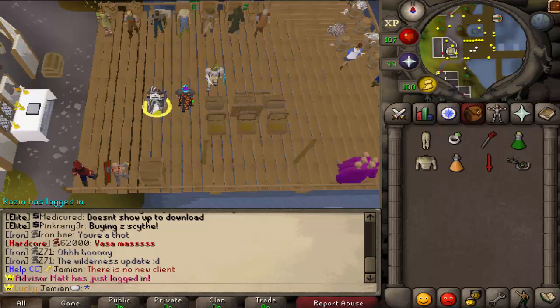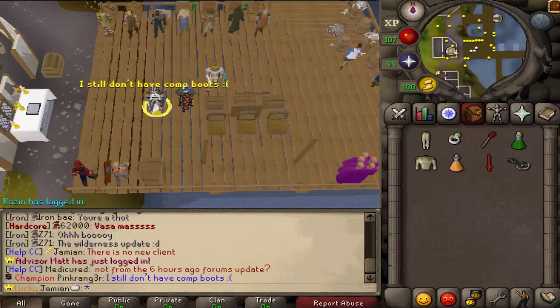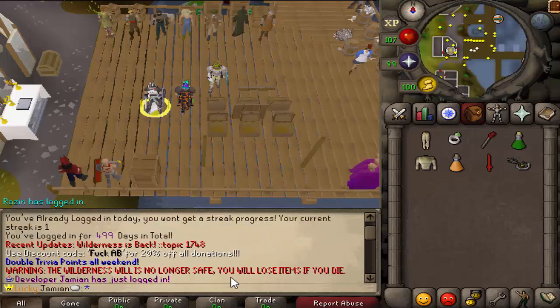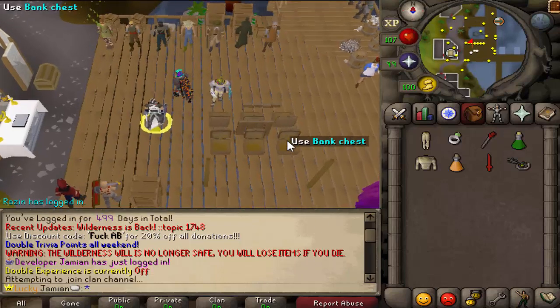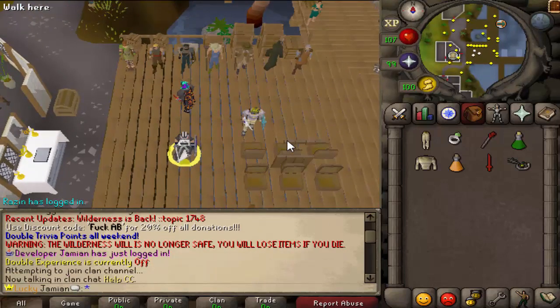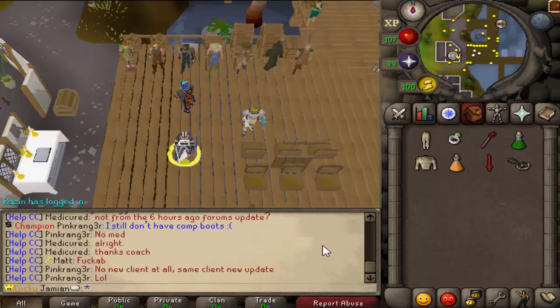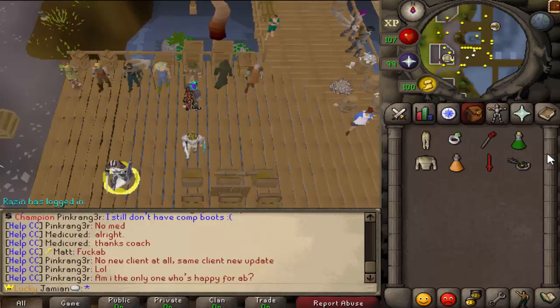What is up guys, it's been a while since I've made a video - I want to apologize for that, it's just been hectic in real life. I'm gonna focus on this update, it is finally out. The title says it all: it's mostly about wilderness. The wilderness is back, it is dangerous - if you die you will lose items. There's a big warning message in caps and in red, so hopefully people will see it.